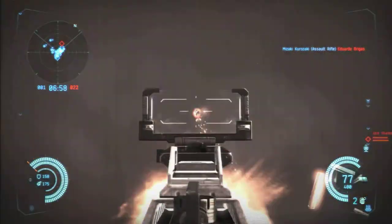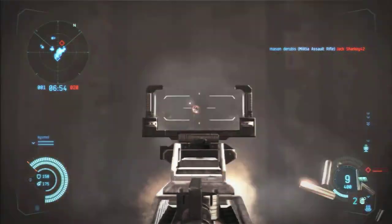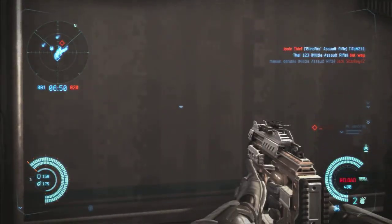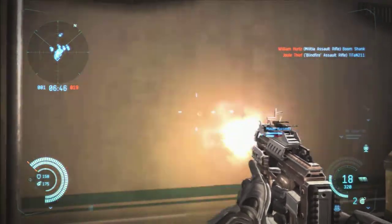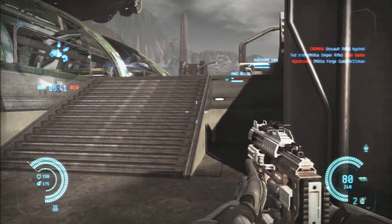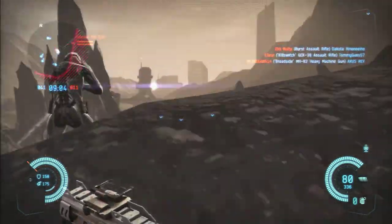What's going on guys, Shooting Run here, and today we're back with another Dust 514 gun guide. Today we're going to be doing SMGs. Right here we have the standard submachine gun, and this gun comes with a clip size of 80 and max ammunition of 480. That's really good about this gun — it's got a large clip size and a lot of ammo.